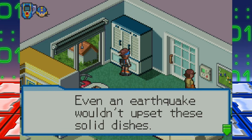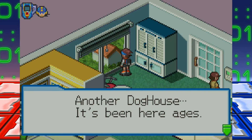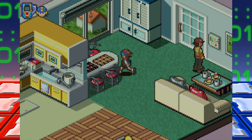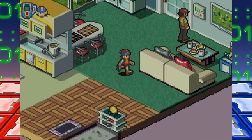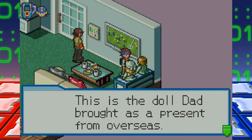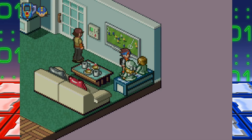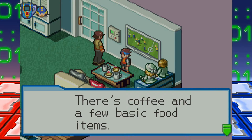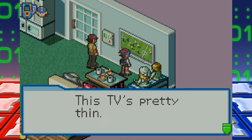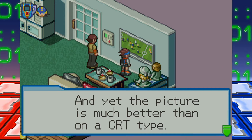This is our house. Even an earthquake wouldn't upset these solid dishes. There are two doghouses and no dog — kind of weird. You can click around, lots of stuff. The doll's here — this is the doll Dad brought as a present from overseas, Mom's most treasured possession. There's coffee and a few basic food items. This TV is pretty thin, and yet the picture is much better than on a CRT type.